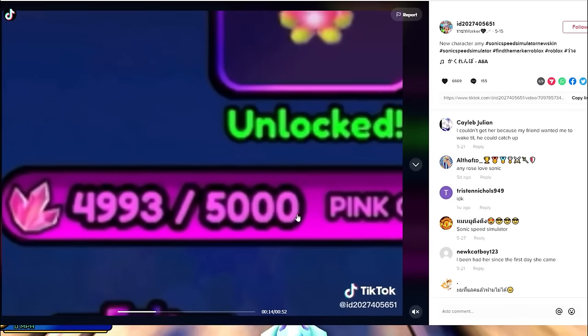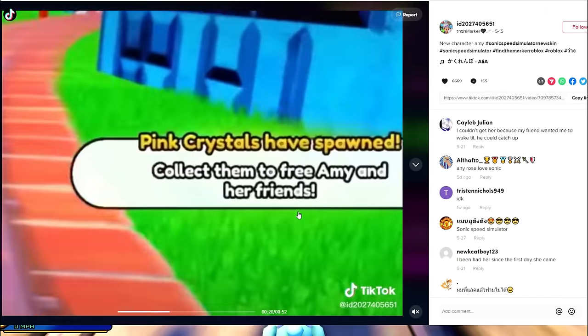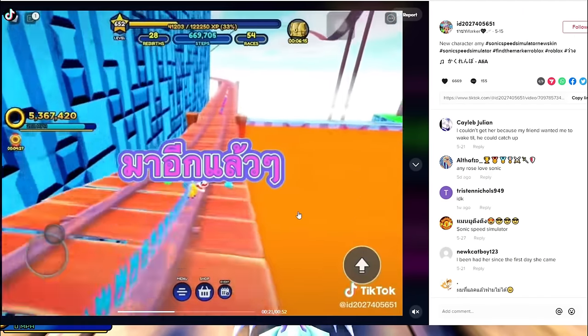You can get the new character Amy through a code. You need about 5,000 pink crystals. Pink crystals have spawned - collect them to get Amy and her friends.